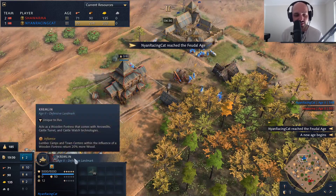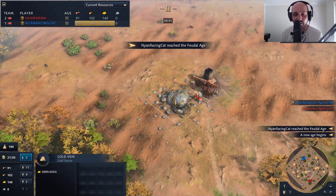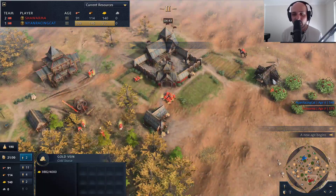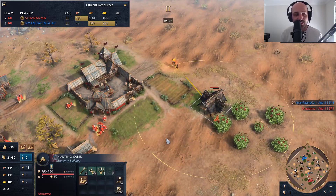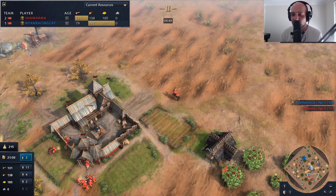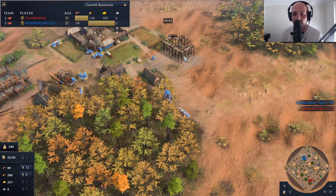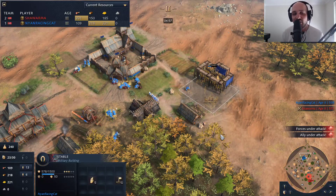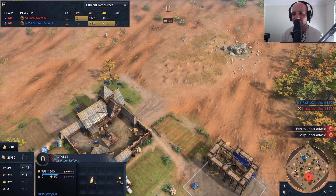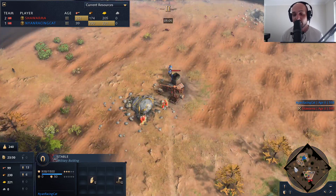Both Kremlins are up now. Shawarma has a couple of villagers on gold and is getting a couple more scouts — still no professional scouts, still looking for that extra gold. Nyan is throwing up his stable immediately. No surprises — Nyan loves his raiding play and emphasis on aggression. If you have access to knights early and good cavalry control, you can do a lot of damage to your opponent.